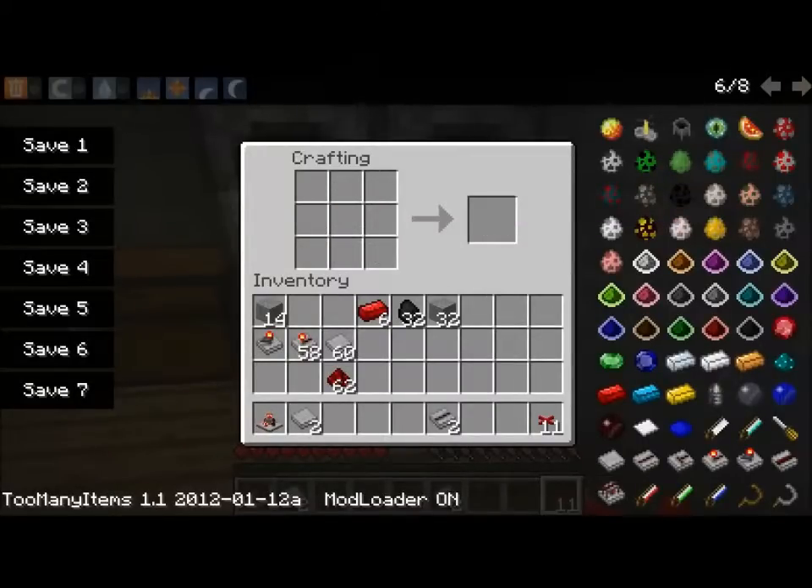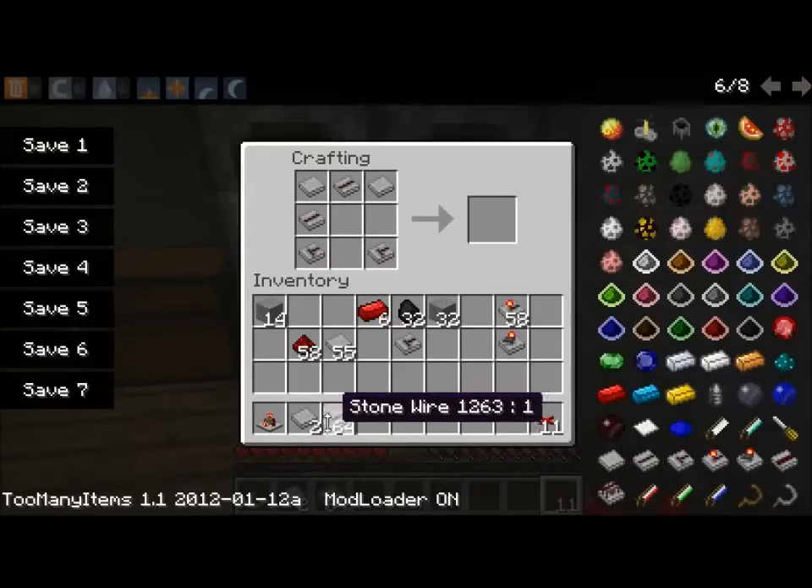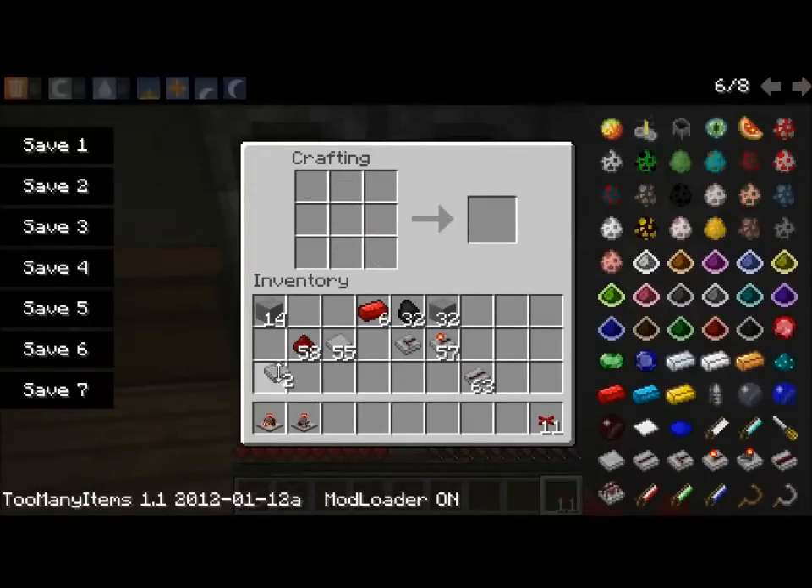For a timer, you are going to need some other things, but you are going to need another pointer and some stone anodes, which are helpful. So you are going to want to put them like this — a stone cathode and then a stone pointer. So then you get a timer.